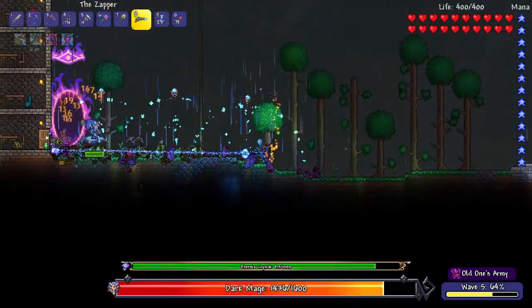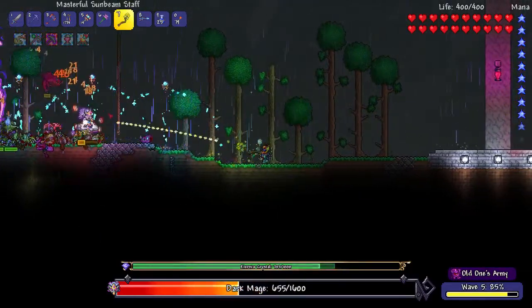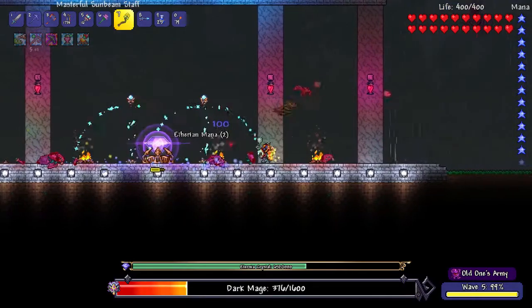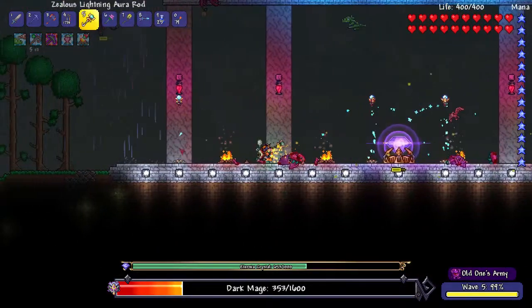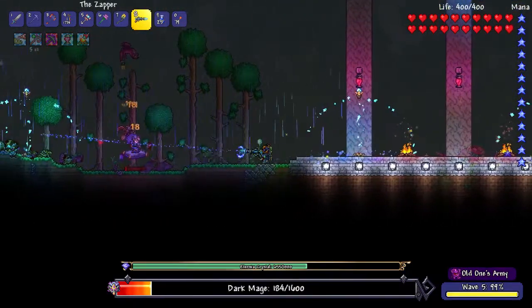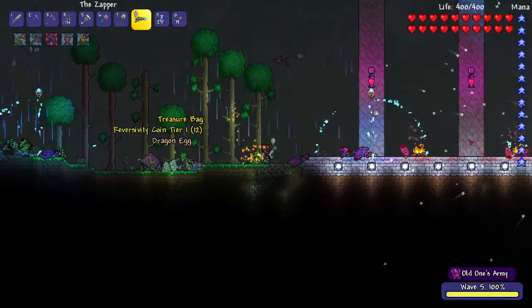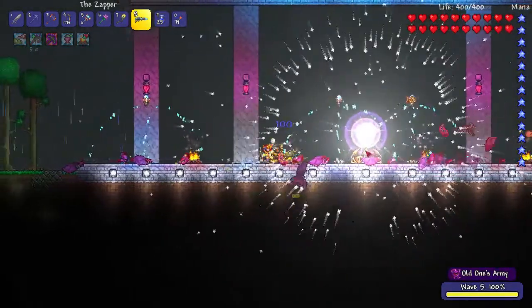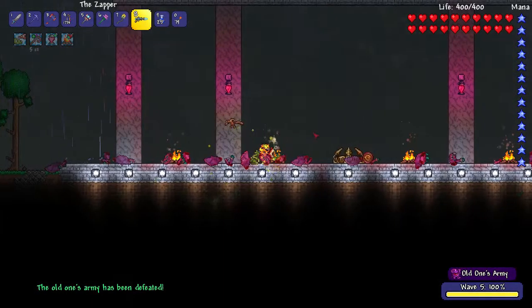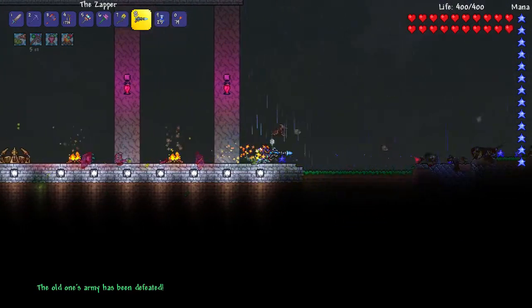And there's the Dark Mage. We're just going to attack him as much as possible — we are getting damaged. Just take care of those guys and the Dark Mage should die. We get a treasure bag, and that is enough to complete the first tier of the Old Ones Army. That's going to give us three more medals, so we have seven in total. We also have a treasure bag, which is really cool.